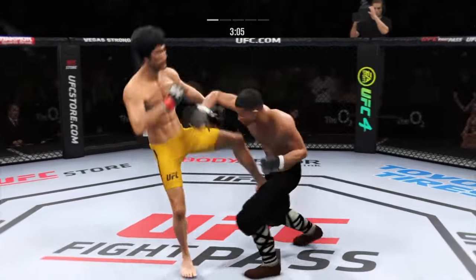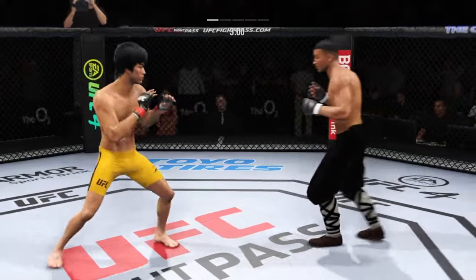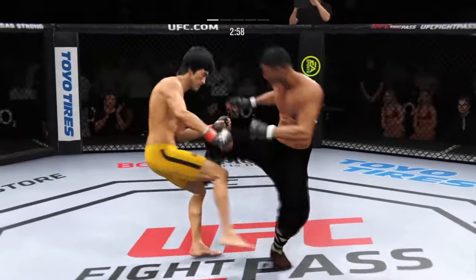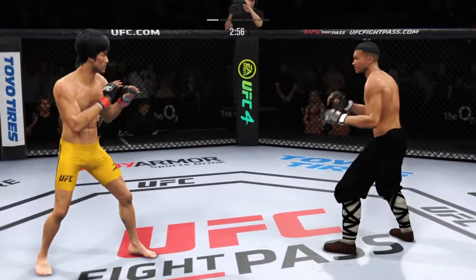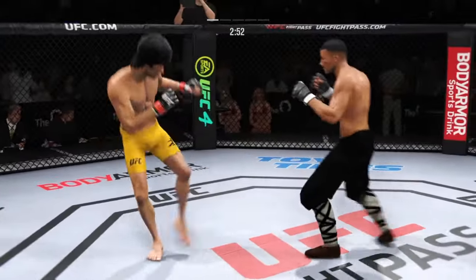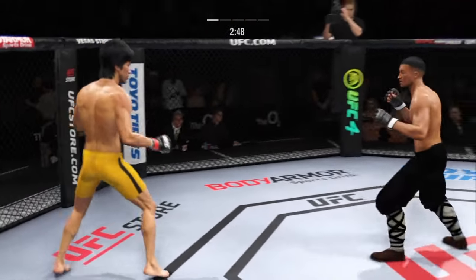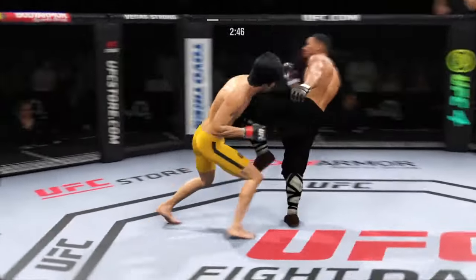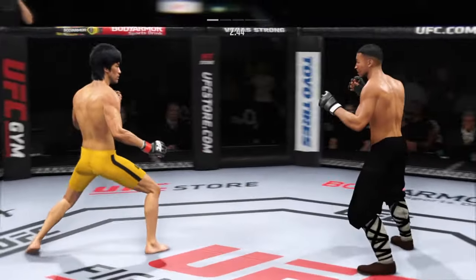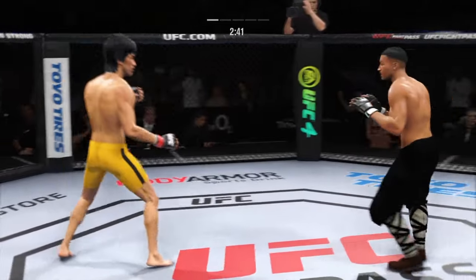Just over three minutes to go in our first round. Beautiful body kick. His leg kicks are outstanding, and you saw a great example of that just there. You can see his opponent starting to slow down — he cannot take many of those kicks. Looking to land the leg kick, but unable to find the target.